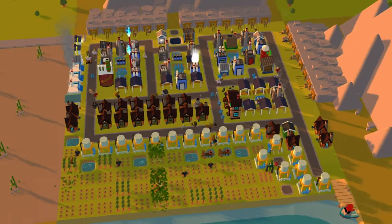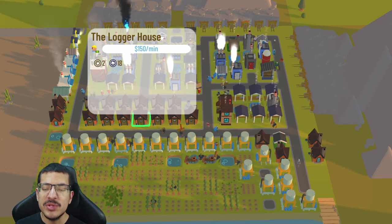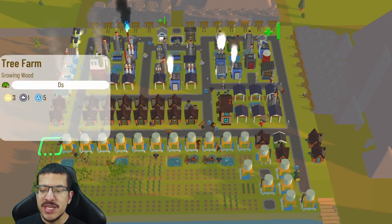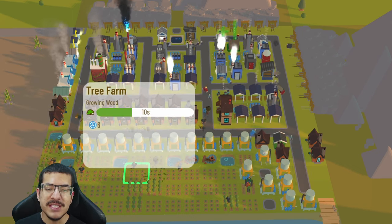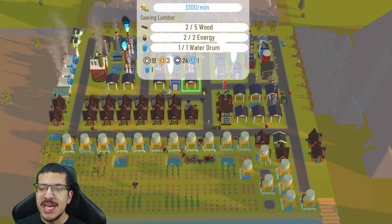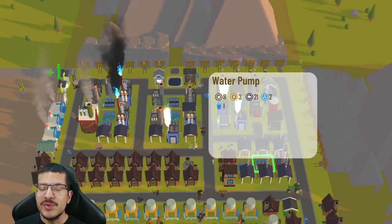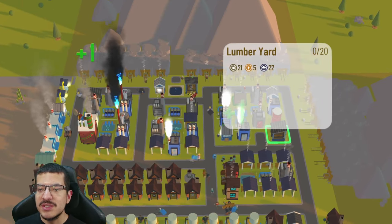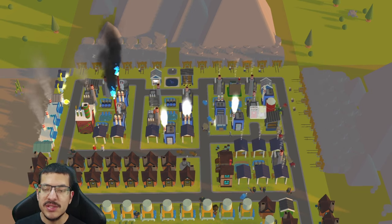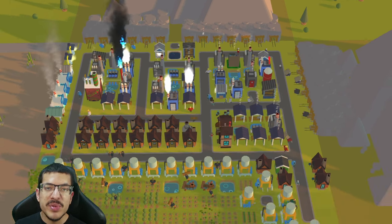Starting with lumber production: there are 19 logger houses collecting wood from tree farms and taking it to lumber mills to craft lumber. There are 40 tree farms — two slowed by shade, 38 crafting at fastest craft times — and 11 lumber mills all crafting lumber with passive energy and water drums. Lumber is deposited in the closest of three lumber yards — one on the west, one on the north, one on the east — so mills and mines can access the nearest one efficiently.